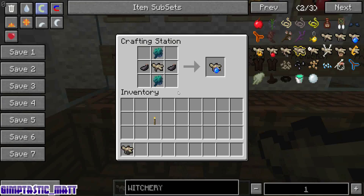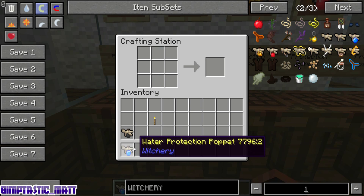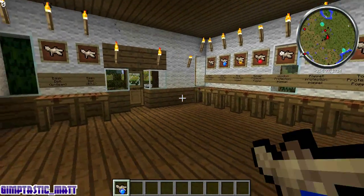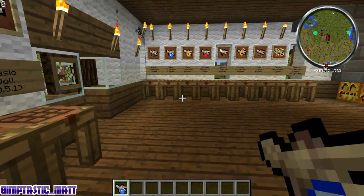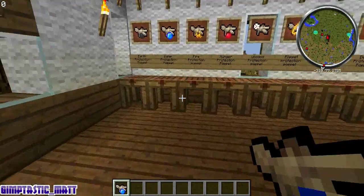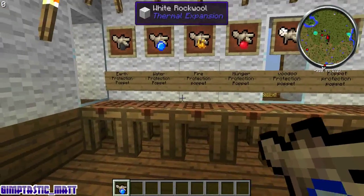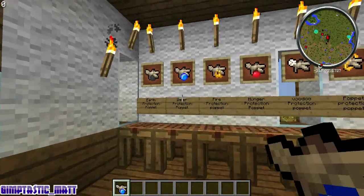The water poppet is made with two water artichokes, two ink sacks and the basic poppet. Say you're underwater and you're drowning — you will not take the damage when your air runs out; the poppet will take the damage, hopefully giving you enough time to get to the surface.